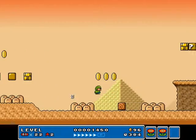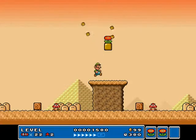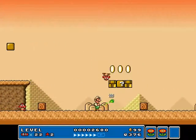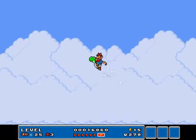You can actually explore the world of the desert theme, grasslands, and the giants as well. There's even snow and stuff. But we'll just get some updates.